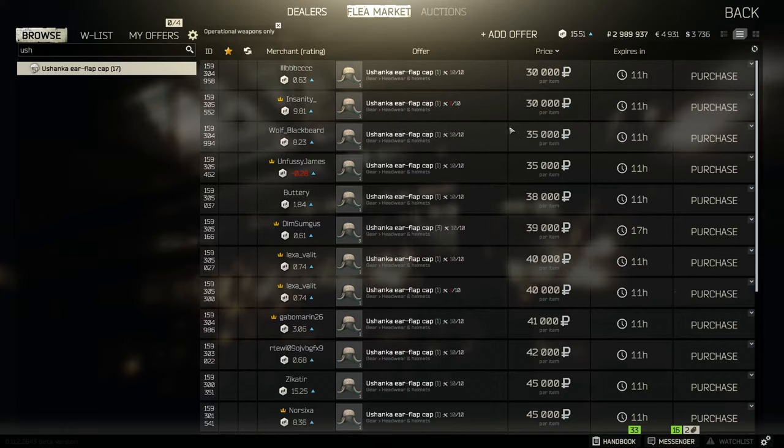They go for around 30k to 40k rubles, and can go a lot higher if people are doing these tasks regularly. They do go quite quickly if you're having a bad run. Now, this task will be on Customs. Luckily, about 90% of early tasks are on Customs, which means you're going to get a lot of hatchling runners and gunlings who don't wear any body armor and are just trying to get their tasks done quickly.